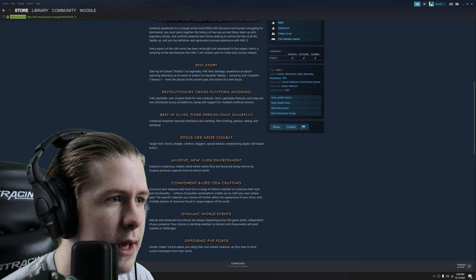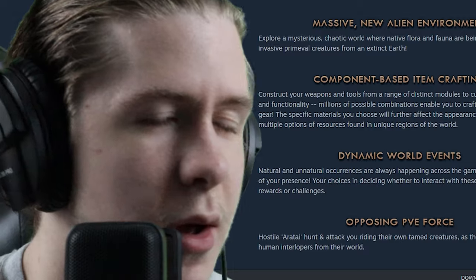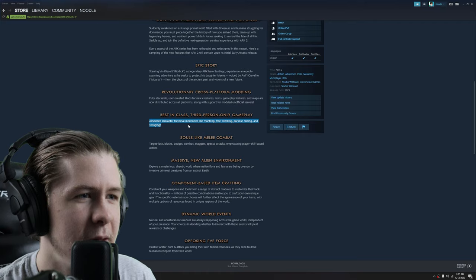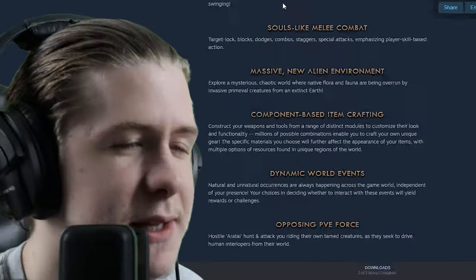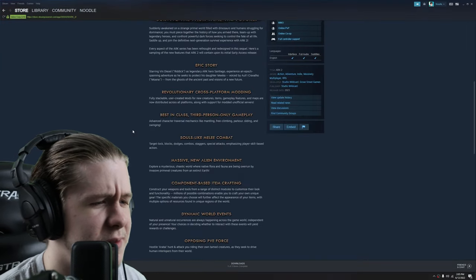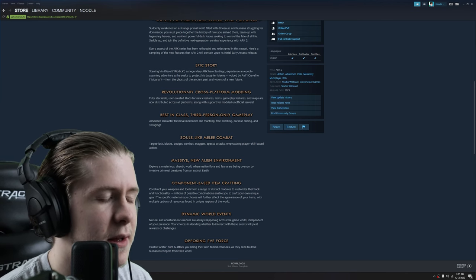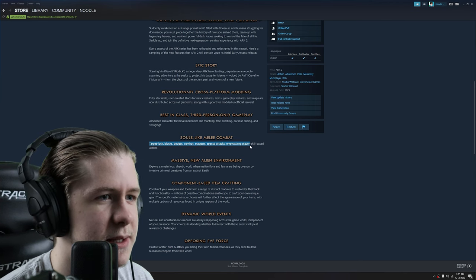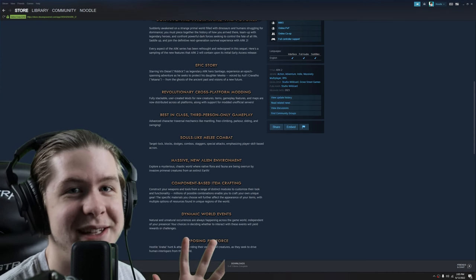Best-in-class third-person-only gameplay with advanced character traversal mechanics like mantling, free climb, parkour, sliding, and swinging. Souls-like melee combat with target lock, blocks, dodges, combos, staggers, special attacks, emphasizing player skill-based action. This is already completely different from ARK 1.